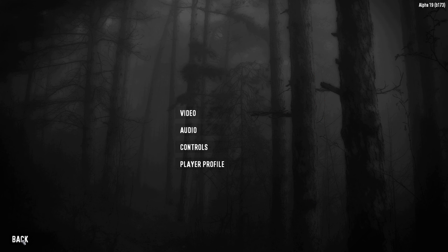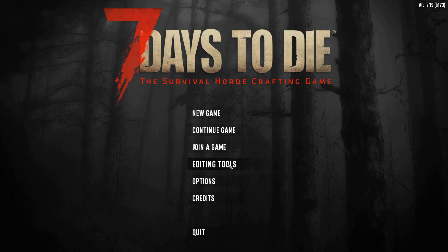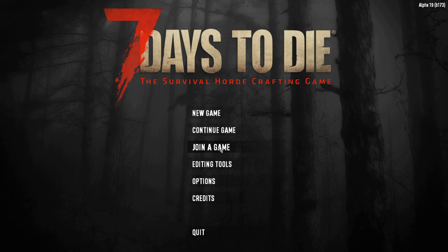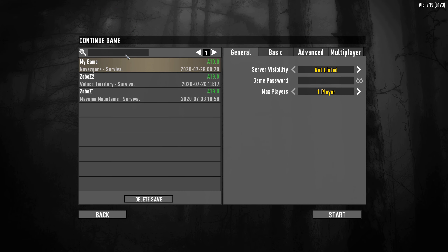There are editing tools — don't worry about those, they're high-level things. Credits, obviously, if you want to find out who made the game. The first thing you want to do if you're playing single player is new game. When you've started a game, next time you'll actually go to continue game, where you have your save games and can choose which one to continue, selecting different ones and changing settings there as well.